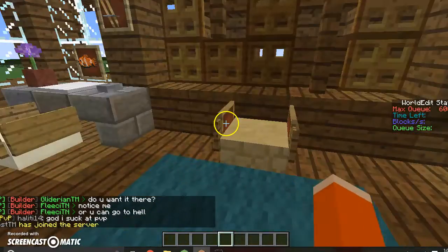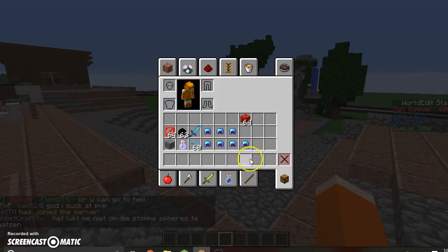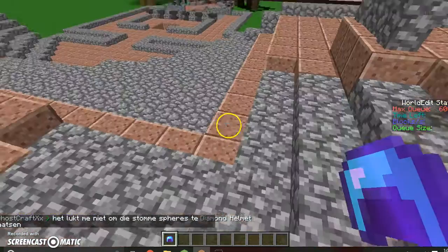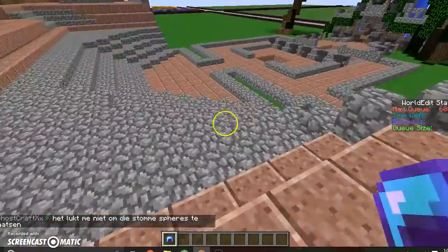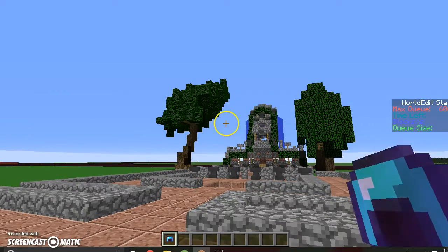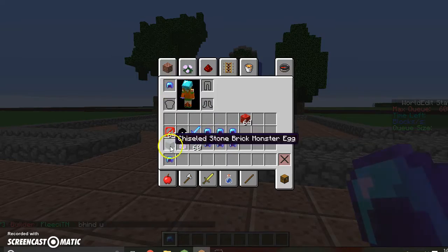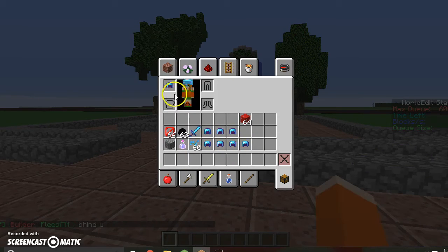Hi everybody, today I'm doing a video on how to duplicate armor in Minecraft. So I have this diamond helmet, and this is for creative mode only if you want to have the same enchantments. You're going to right-click, put it on, it's going to go on, and then you'll still have it down here.